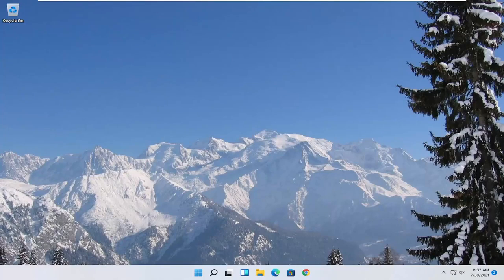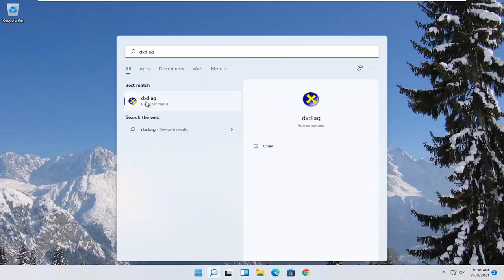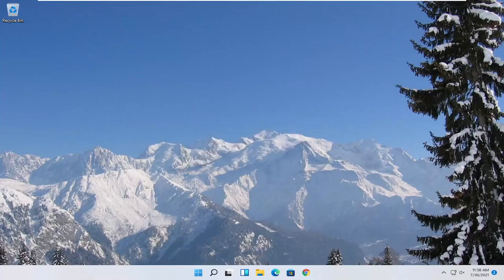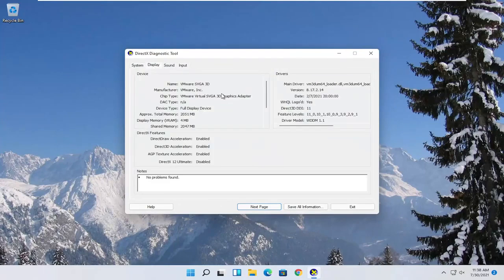There are going to be a few different things we're going to do in today's tutorial. First, open up the Start menu and type in DXDIAG. The best match should come back with exactly that — go ahead and open it up and select yes. Select the Display tab. You want to note the manufacturer of your display card, as well as the name of the driver and the version information shown here.